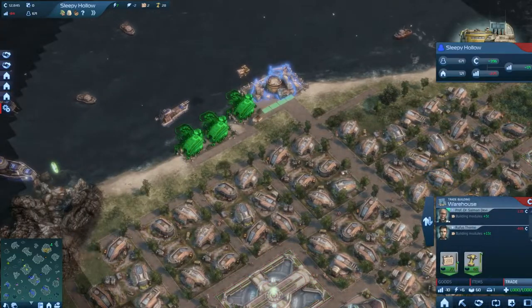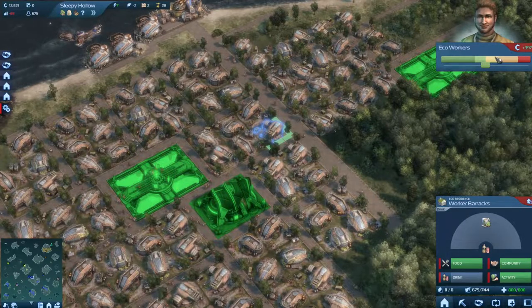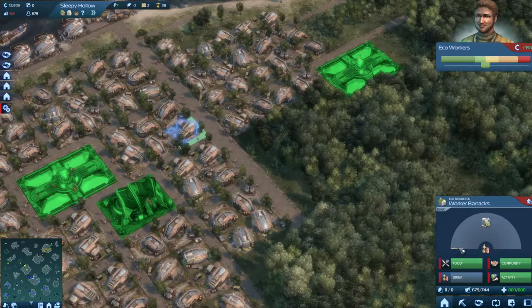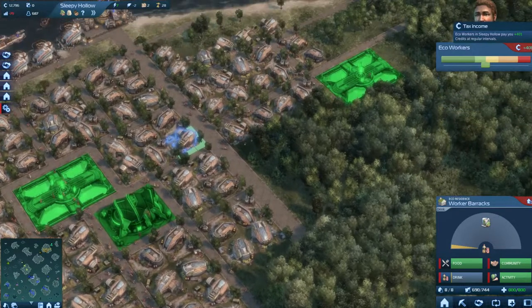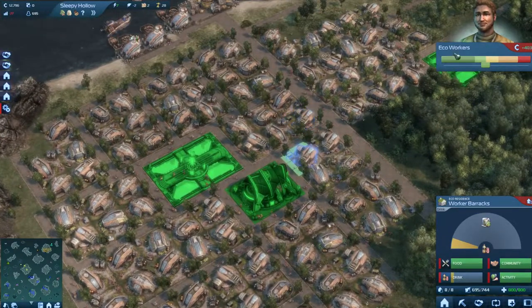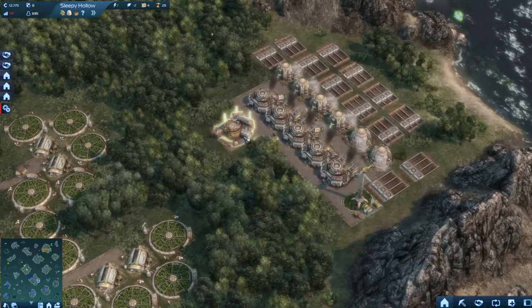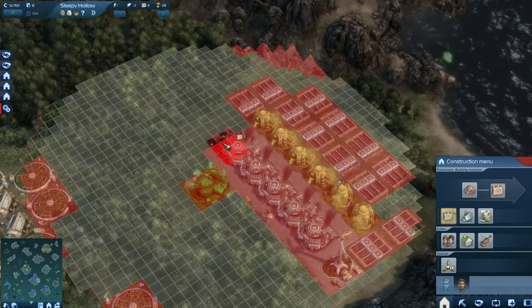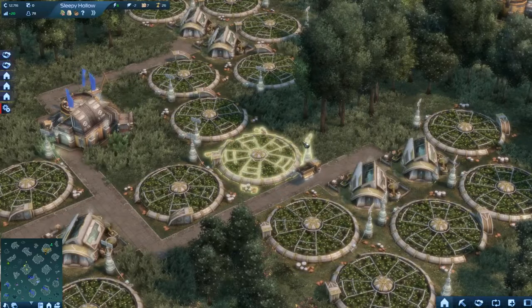How much tea do we have in store now? 19 tons — very nice. So let's open up tea for my people. You'll see that the tax bar is going to rise — they pay more taxes once they have tea. And there it's starting to climb, and also the taxes per minute. Very good. So we have all the demands now for the eco workers. Soon I'm going to upgrade the first ones. And here we have the tea production now up and running.